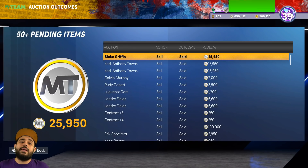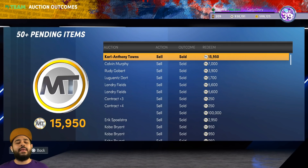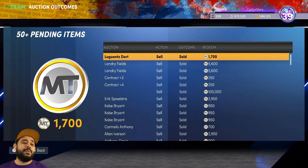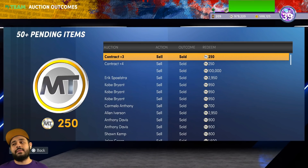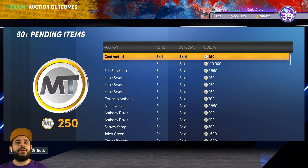Some of these were baby snipes, some were duplicates from the pack openings we've done. We're just gonna keep adding it all up — some cards went up in value, some dropped. We're selling everything: whether it's from packs, locker codes, or sniping. We're almost at 1 million, so yeah, we're definitely gonna be having way over that. We're saving it all for future Dark Matters and Galaxy Opals, as long as 2K doesn't go crazy.